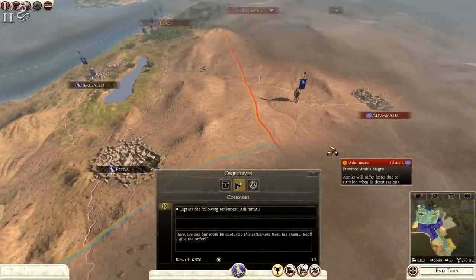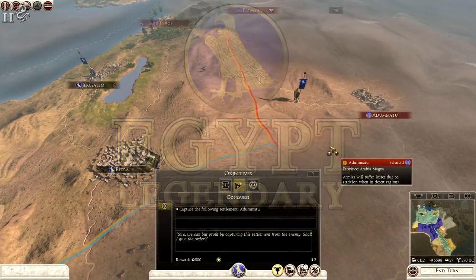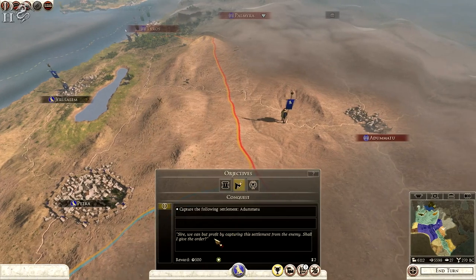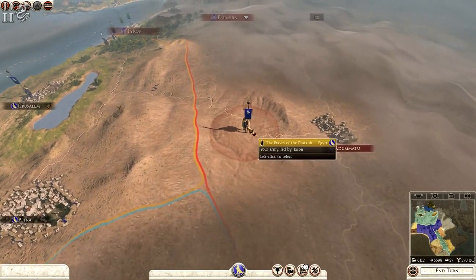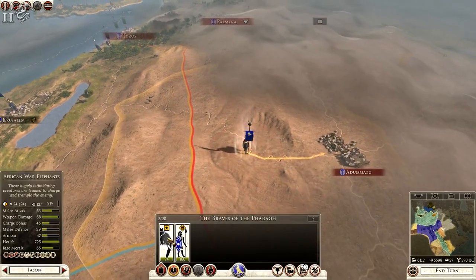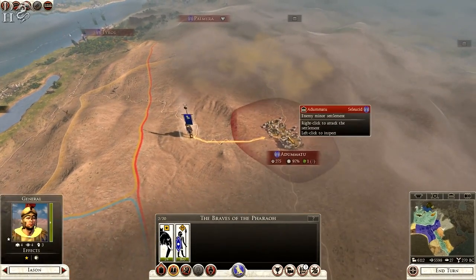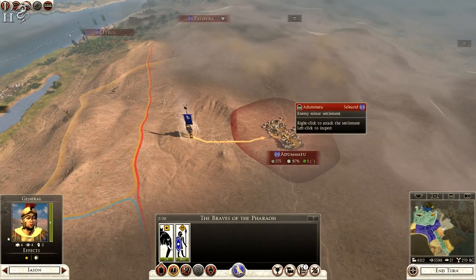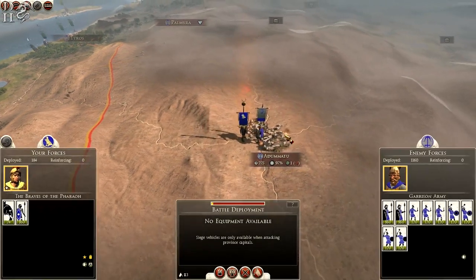Hello YouTube, this is Dragonheart and welcome back to the Egypt campaign. As you can see on the screen we have an objective: to capture the settlement Adamatu. We will get 500 denarii if we achieve this objective. In the previous part I took this army — it has an elephant unit and one unit of Nubian spearmen — and we're going to try and take Adamatu in this episode. There's no army here but there is a garrison, so without further ado let's attack them.